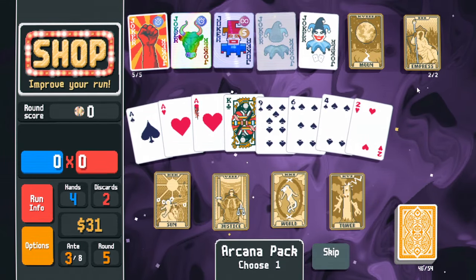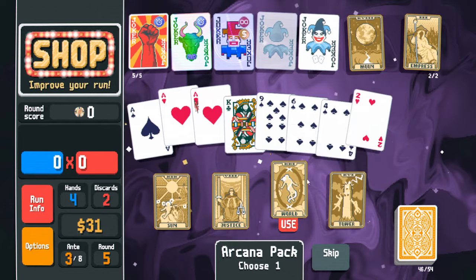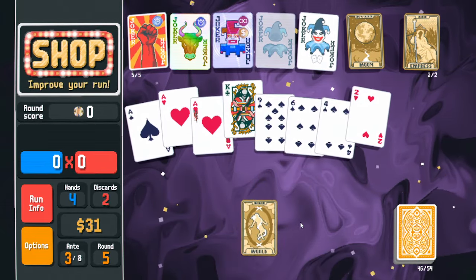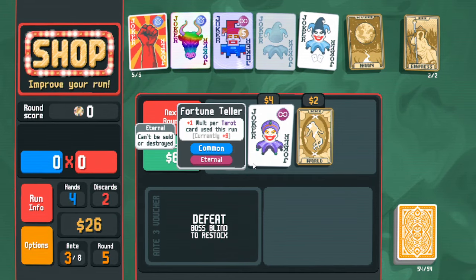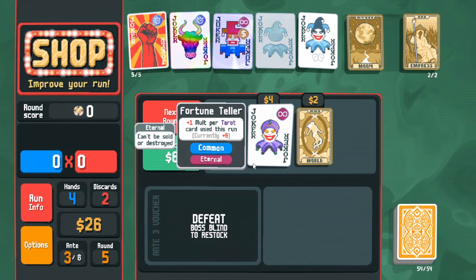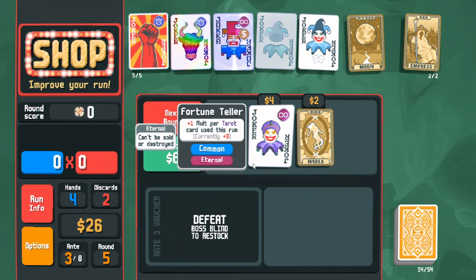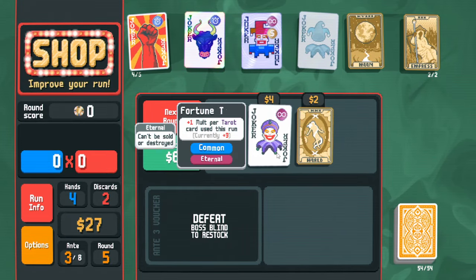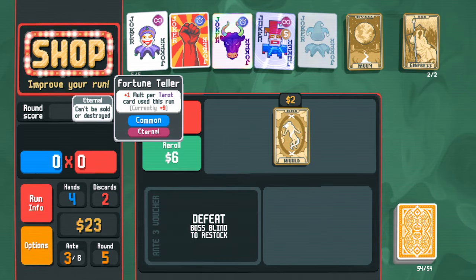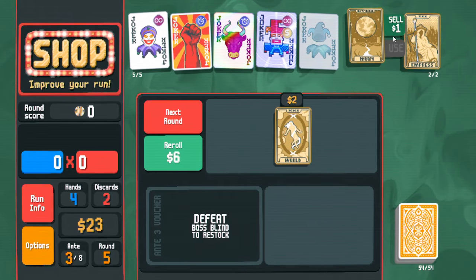There is huge pressure to turn my entire deck into a spades deck. I'm going to lose my mult source soon. This joker can really scale very well — I'm really considering it. I'll sell that and buy this one. It's eternal so I can't get rid of it, but I think it'll be worth it. I'm turning my deck into spades.